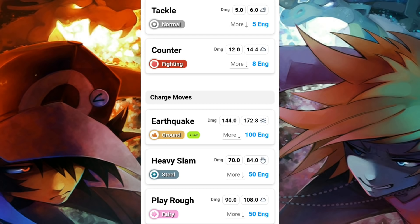For Donphan, heavy slam and play rough are both two-bar charge moves, so you'll be continuously able to get them off. You may want to go with earthquake and play rough — earthquake destroys Metagross and Tyranitar, while play rough also destroys Tyranitar, dragon types, and fighting types. So Donphan is going to be a fantastic Pokemon to consider. Just watch out for a few typings, but if you play your cards right it should do a fantastic job for your team.